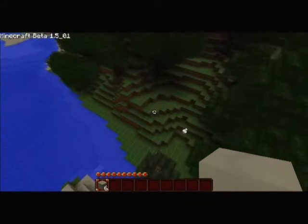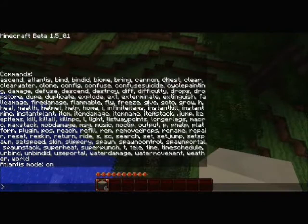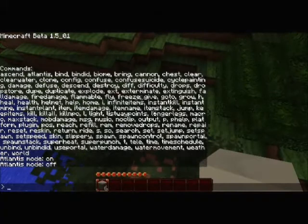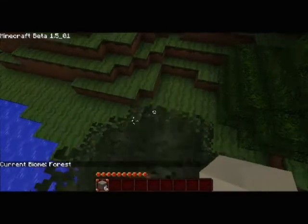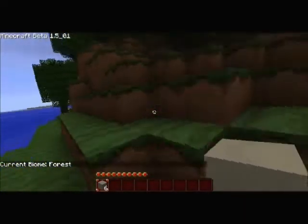We're going to land here now, slowly. So Atlantis mode is more of flying at water speed, whereas flying mode lets you go around — you can actually set your speed up to ten times normal. There's also a biome indicator that tells you what biome you're in. It's quite obvious we're in a forest.